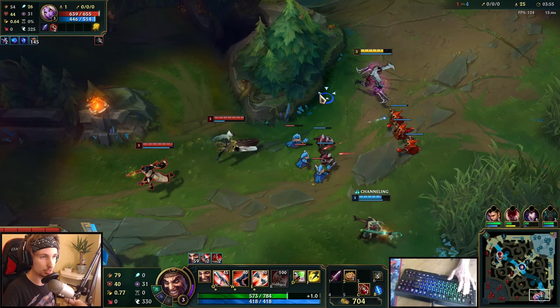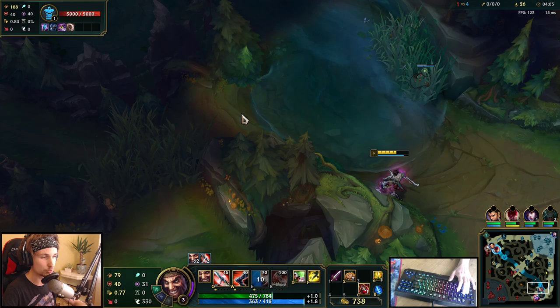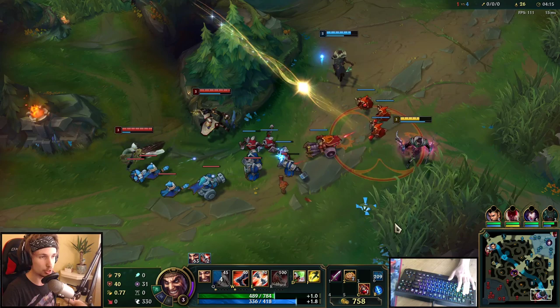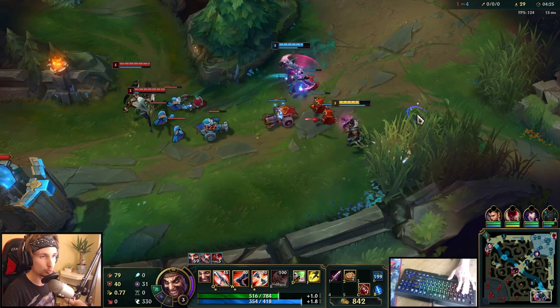I can reset the lane by pushing it in right now. I do have to place a ward down, which I'll do right now. So we've got everything warded properly. Their jungler is not here right now — he's probably coming bottom in about a minute. We should be looking for trades. My Pyke is playing really defensively and not getting the hooks in, but it will be all right.